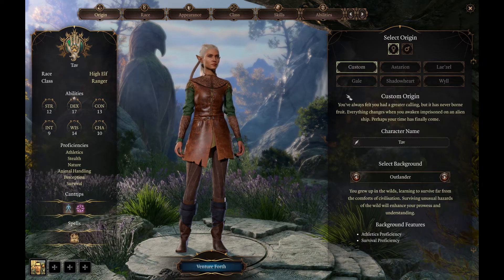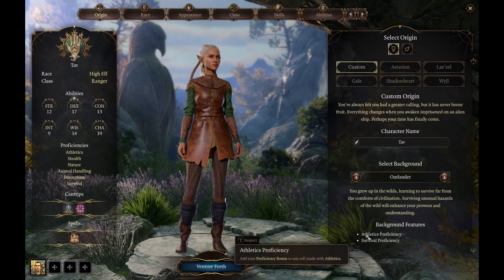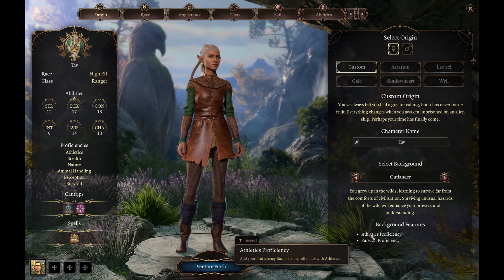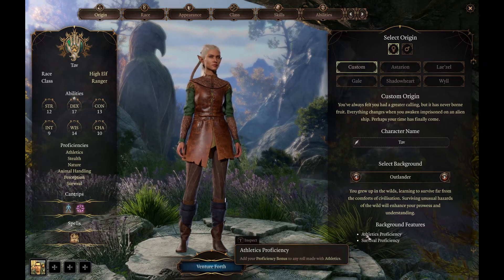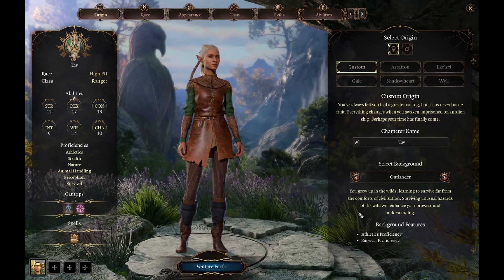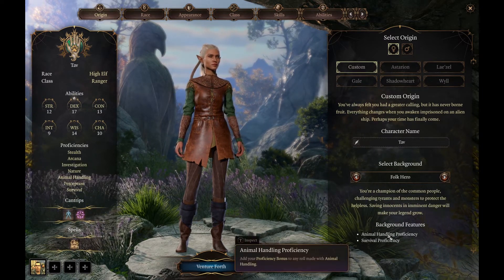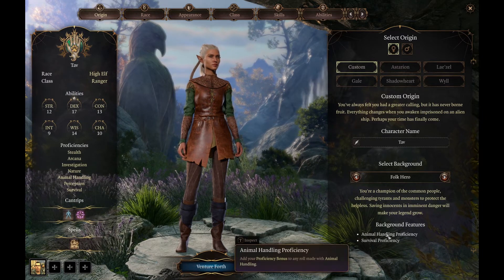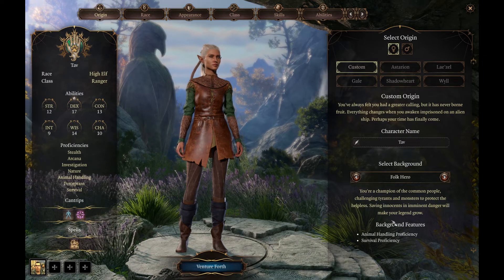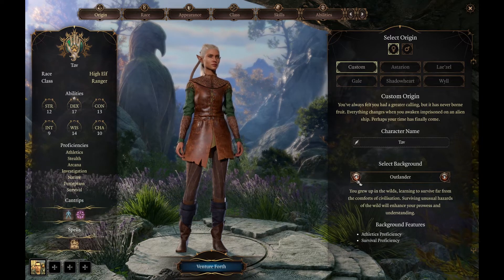The first thing to think about is our background, and I've gone with Outlander. Athletics is quite useful — we won't have a lot of strength, but it can help us resist shoving, running, and jumping. Survival will also tie in with Wisdom, which is something we're going to have a decent amount of. Folk Hero with animal handling and survival would probably be okay, but I didn't find a lot of use for animal handling in the Early Access, so we're going with Outlander.